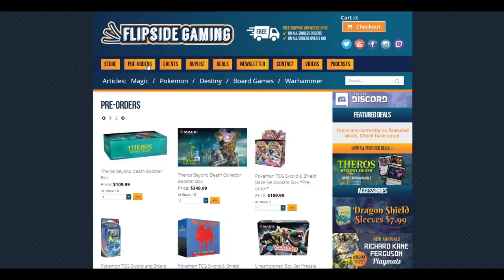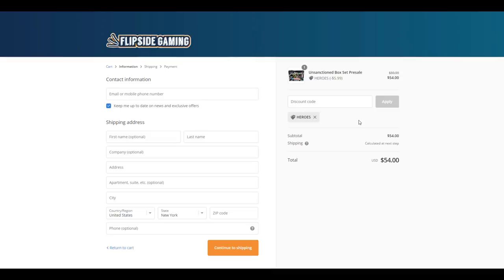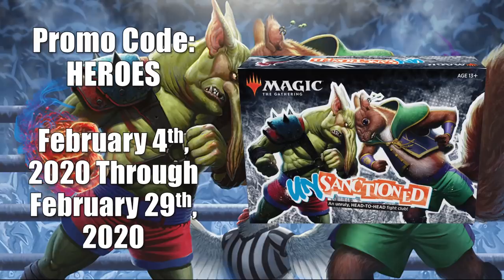Check out FlipsideGaming.com for all your gaming needs. Use the promo code HEROES to save 10% on all orders over $10. From February 4th through the 29th, if you use this promo code, you will automatically be entered into a drawing to win a box of Magic the Gathering Unsanctioned. There is also another way to enter where no purchase is necessary. See the link in the description below for full details.